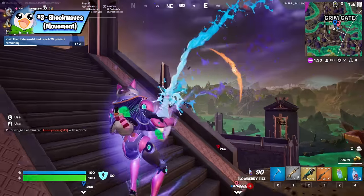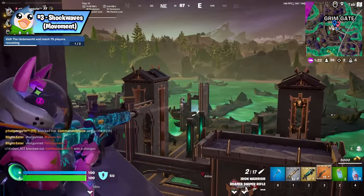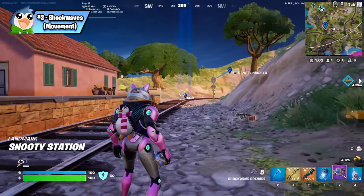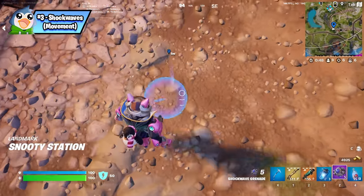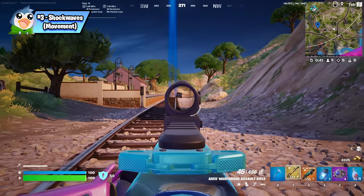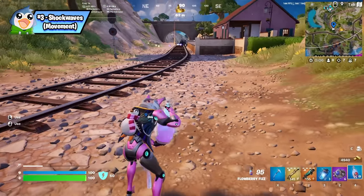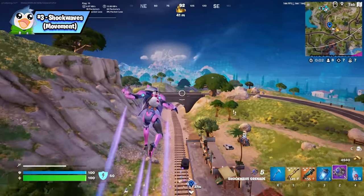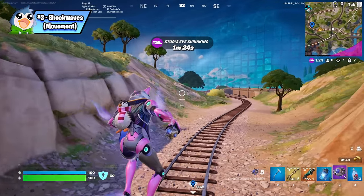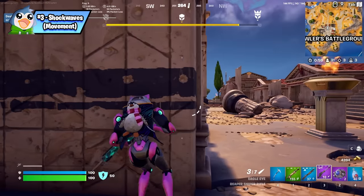Shockwaves are versatile and useful in any situation. When using a shockwave normally it takes you approximately 60 meters. When you pair that with a flowberry fizz anti-gravity effect, a shockwave can take you a whopping 115 meters — almost double the distance. And when you throw in slides to continue your momentum afterward, you go almost 50 meters farther still. So when using shockwaves to push or run from a player, always slide afterwards and continue your momentum.